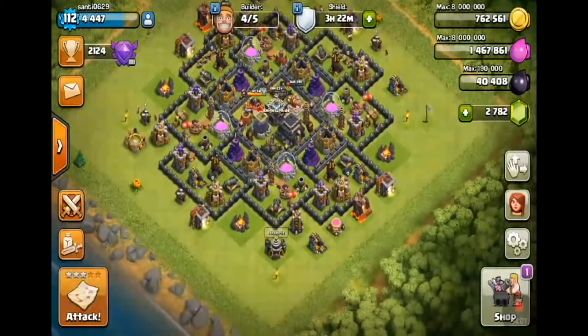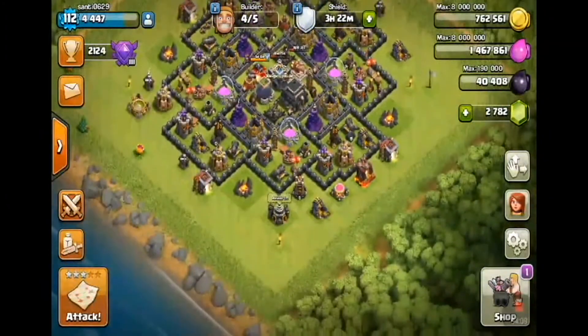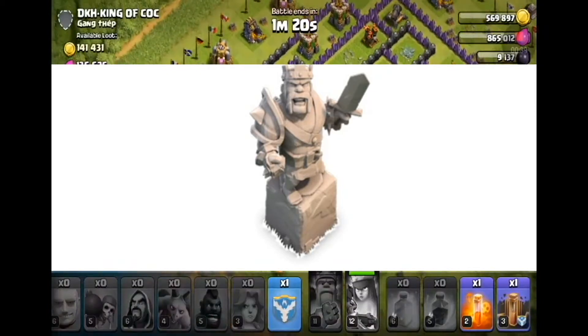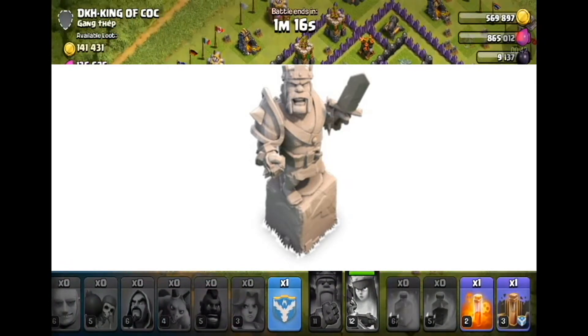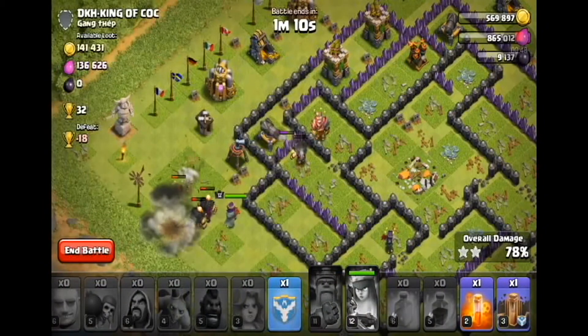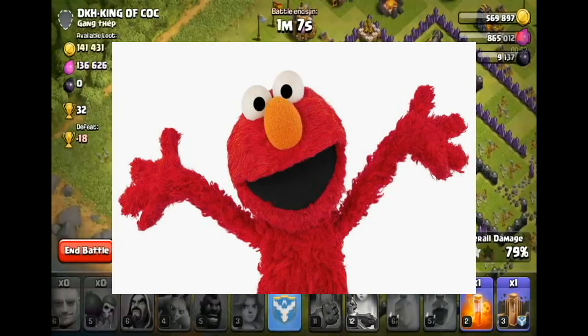Now onto the more interesting stuff: the new Barbarian King decoration, new troop looks, and the RED event. This is what the Barbarian King decoration will look like — you can buy it inside the game for 500 gems. It looks pretty cool; I would spend gems on that decoration because it looks amazing. I love the Barbarian King and the Archer Queen, and the Grand Warden could use a buff, but I love him too.